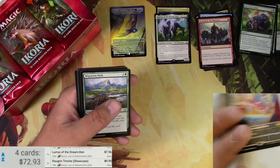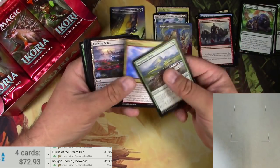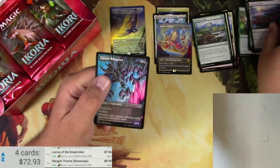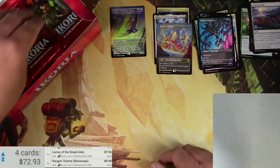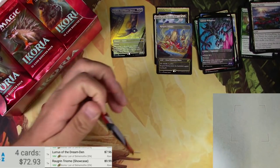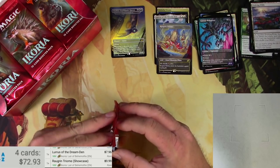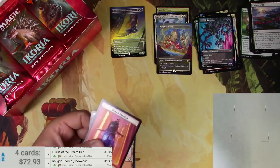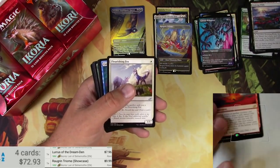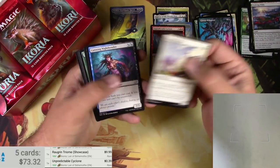Scans at $9.99 — we are well on our way here. Any alternate showcase commons? Hey, there is one — put that in the uncommon slot. I'll send all this stuff to my patron Chris, let him sort it out later. Human Mountain, Unpredictable Cyclone — so there are definitely a lot of rares in this set that are not ten dollars, but it's okay.